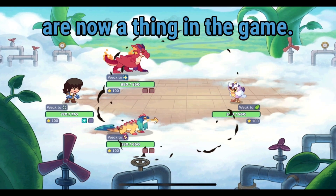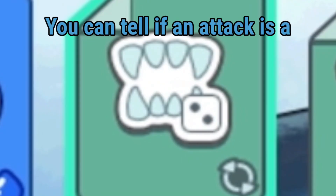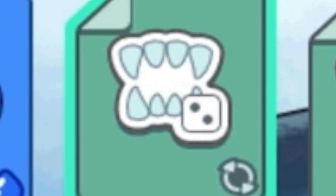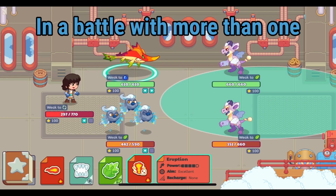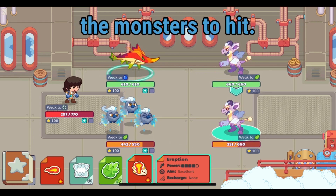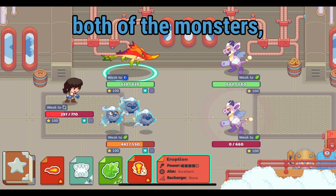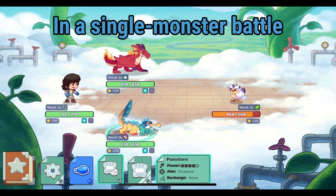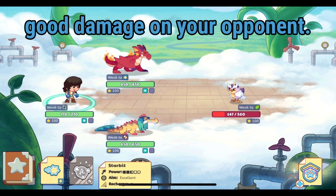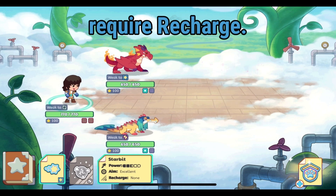Dice attacks are now a thing in the game. You can tell if an attack is a dice attack if it has a dice icon on it. In a battle with more than one monster, a dice attack will randomly choose one of the monsters to hit. In a single monster battle, you can use a dice attack to deal good damage. They are a good option because they are pretty powerful and do not require recharge.